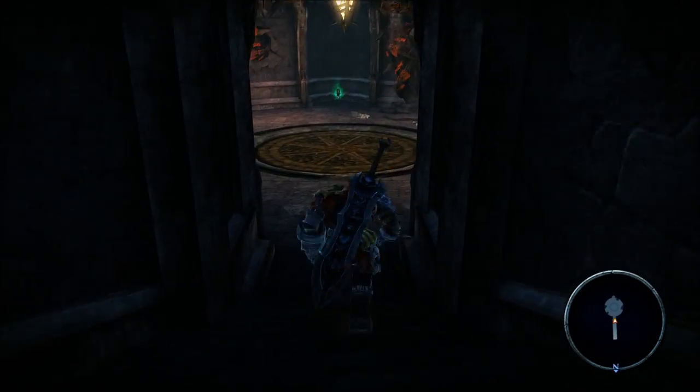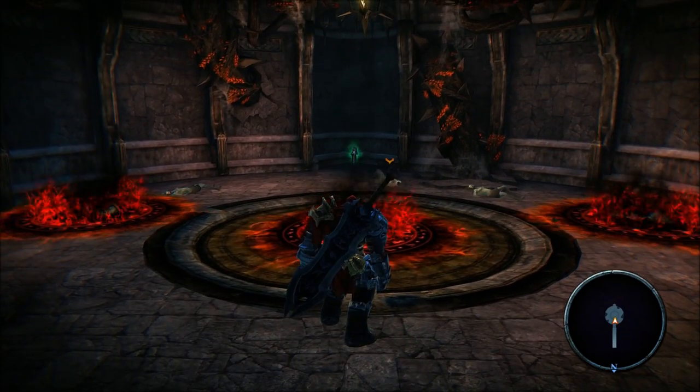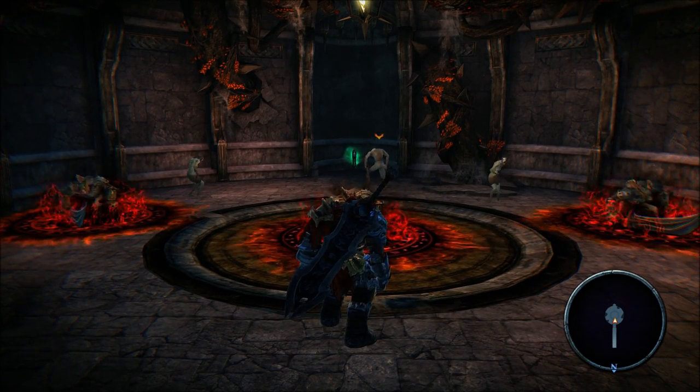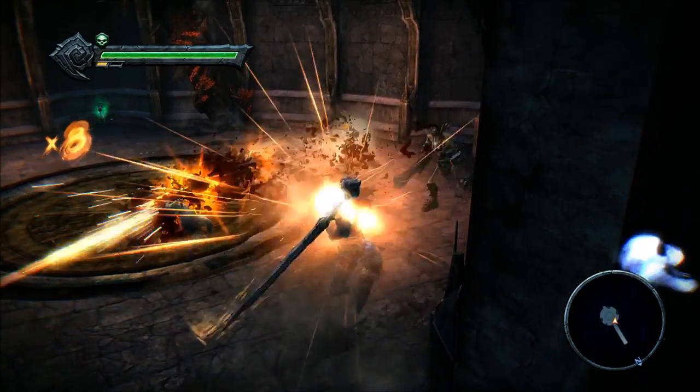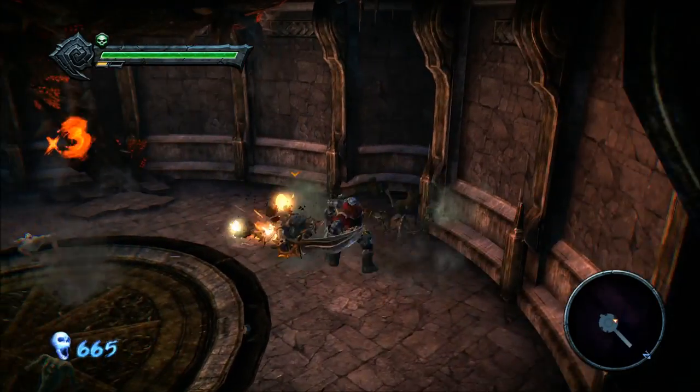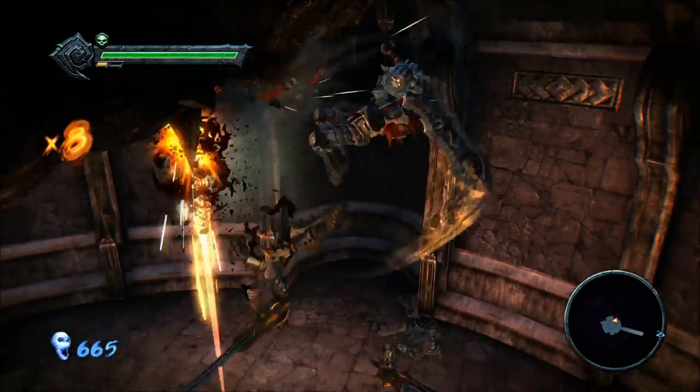Once down the passage, you're going to come across your first legion artifact — which is what Volgrim was telling you earlier, that it'll be worth your while to return them to him. We're going to use this item to get our scythe. Once we take out these demons, we're going to head back to Volgrim.